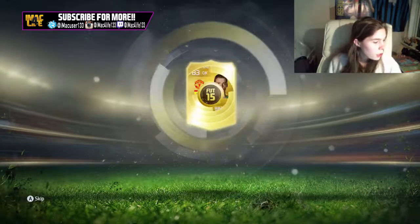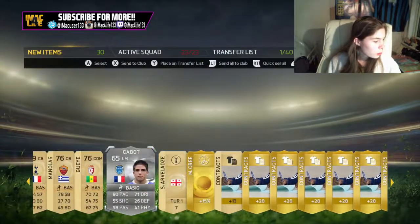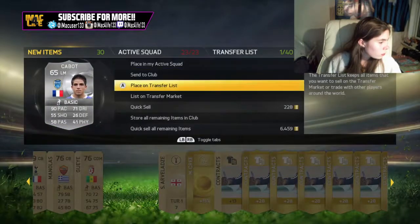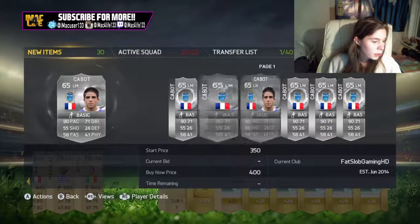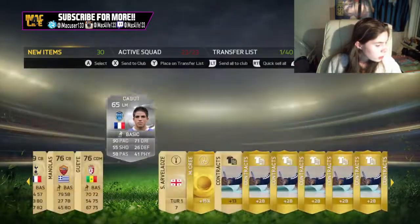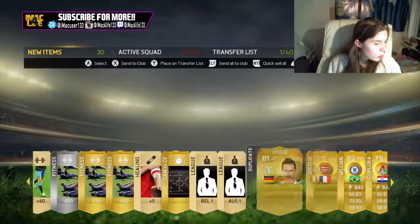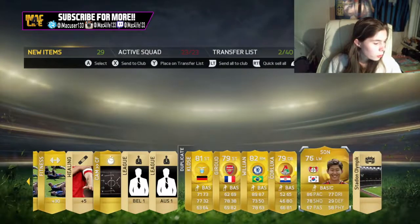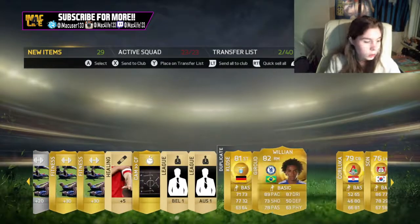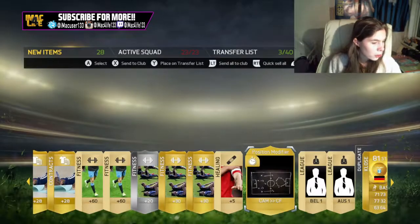We got De Gea straight away. These are all giant packs, so wow — we've got a lot of players. We've got De Gea there, Willian we can put on the transfer list as well. I'm going to install all of these because I can't be asked to pick them out individually.